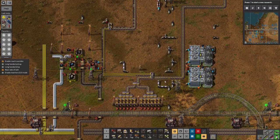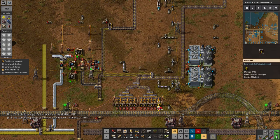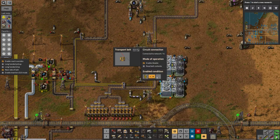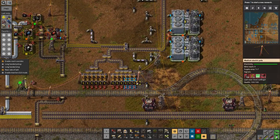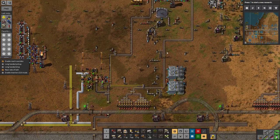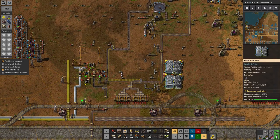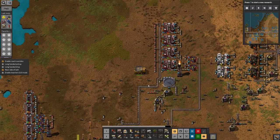Let's put in some circuit wires to deal with that. Take a red wire from here and I want it to be enabled if sulphur is less than 50,000 — so if these chests start to get a bit too full, this belt will turn off, causing sulphur production to back up and reserving the remaining chest space for the sulphur coming out of these hydro plants. That should work nicely — I always say that, but in this case I think it might be true.